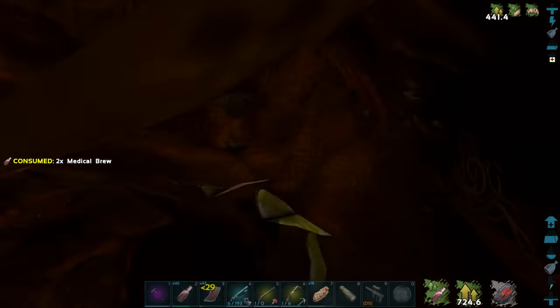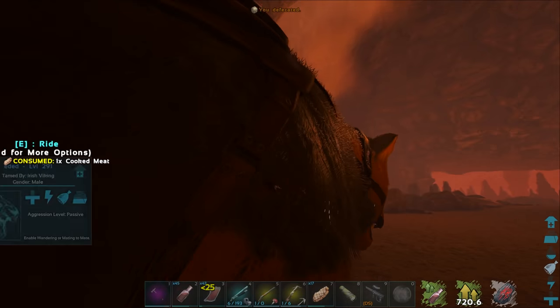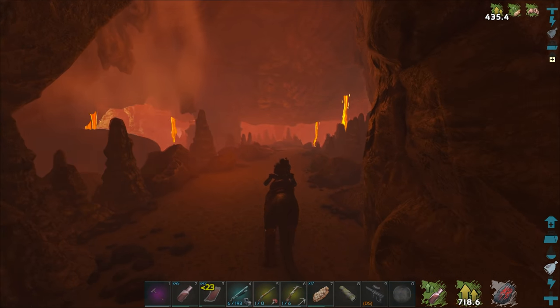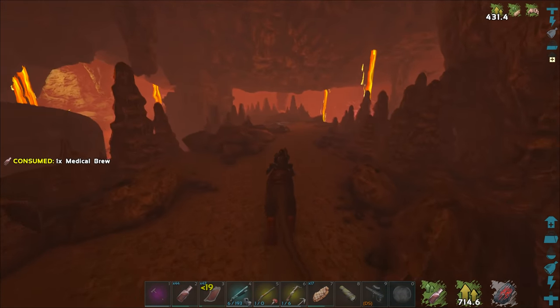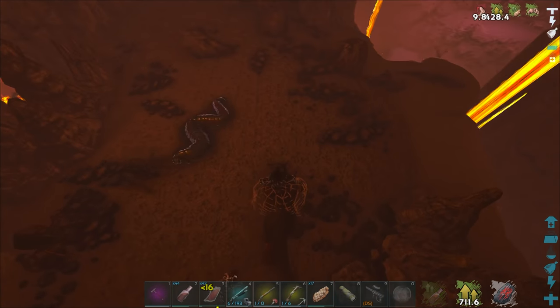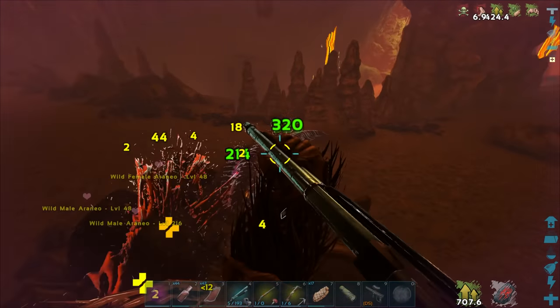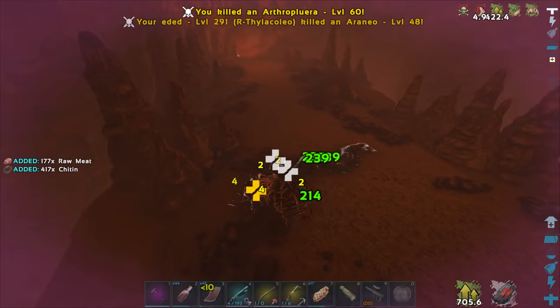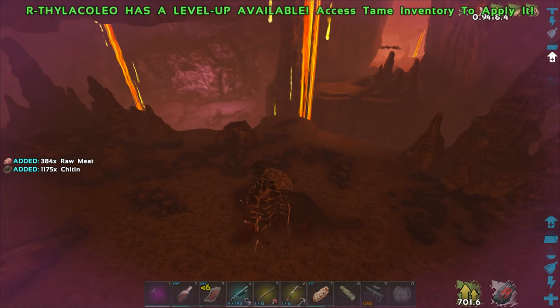Drop a bunch of these all at once, eat some food. Let's pop another one of these. Let's just run straight over — do we have a drop there? That's a red drop. He's going to spit on me — crap. There we go, got him — he's only a low level. We got a red drop down there — very nice.